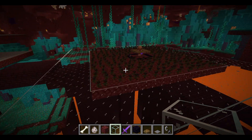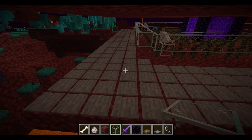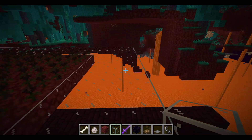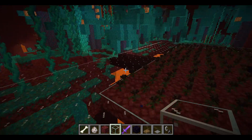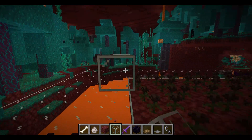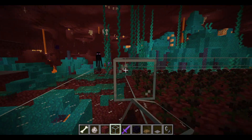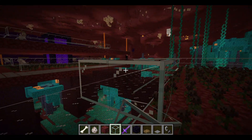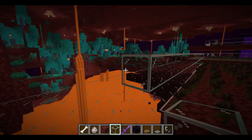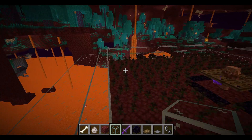Your farm should look something like this. If you don't use glass for the outer ring, you can use buttons or pressure plates on blocks - it doesn't really make any difference. Now we're going to make an inner wall to stop all the mobs from escaping - you really don't want mobs escaping or you'll lose rates. It also stops other mobs from getting in.